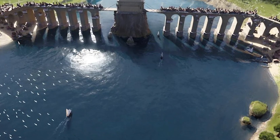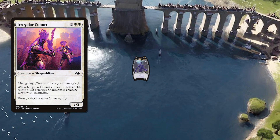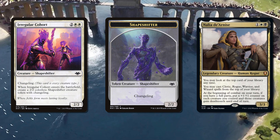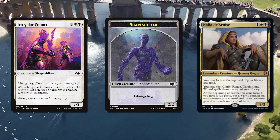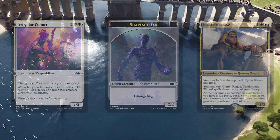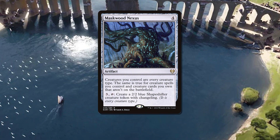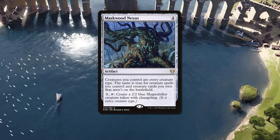We're also including another changeling in Irregular Cohort simply because they bring a friend with them. With Nalia already out this means we can essentially have any other creature on the battlefield that isn't a rogue and we'll get our full party trigger thanks to the changelings. And this is also the reason for Maskwood Nexus being in the deck, as it makes all of our creatures whatever they want to be all of the time.